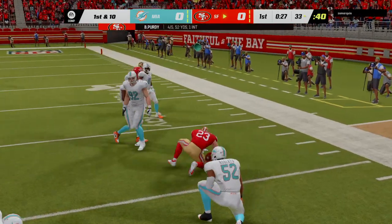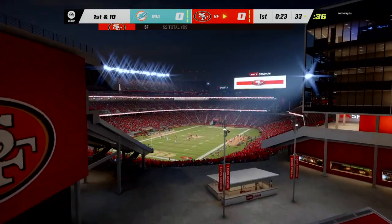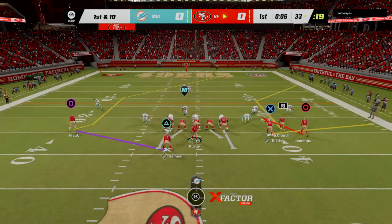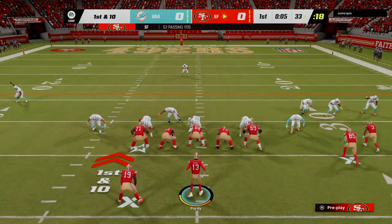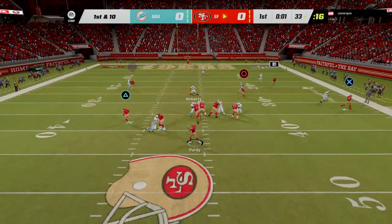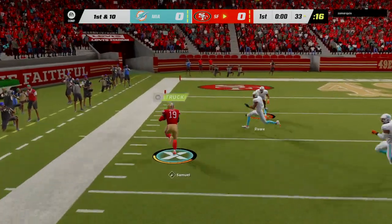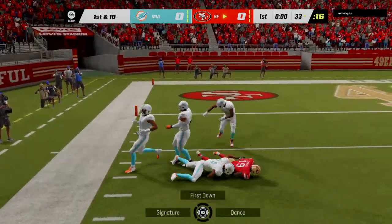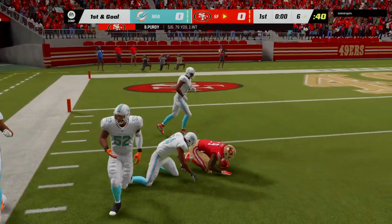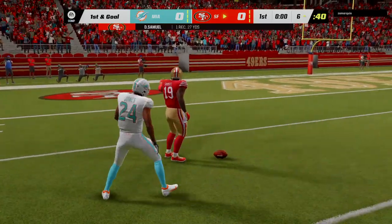He's going to be taken down at about the 33. That's the ability to read a defense and utilize players that don't often get picked up in coverage easily — using the backs out of the backfield. When I used to cover, you'd think you had everybody covered and then a back would sneak out there for a first down. Get those backs into space — they were able to do that there.